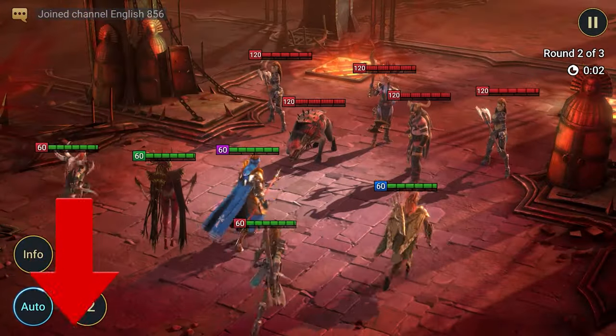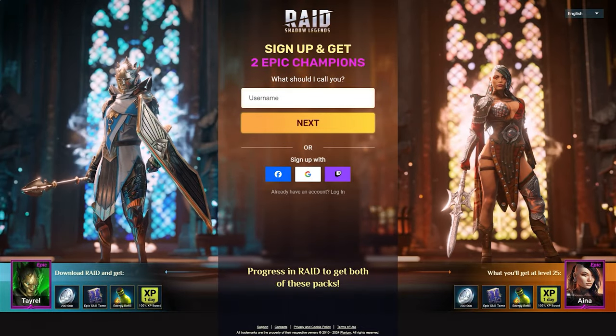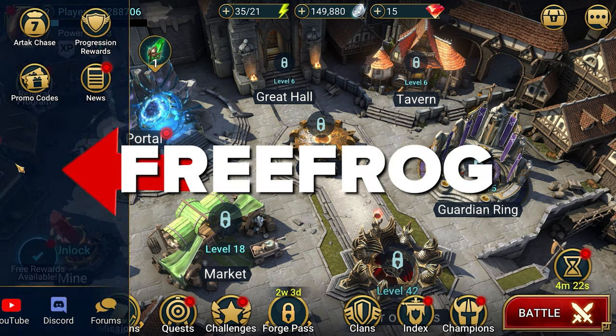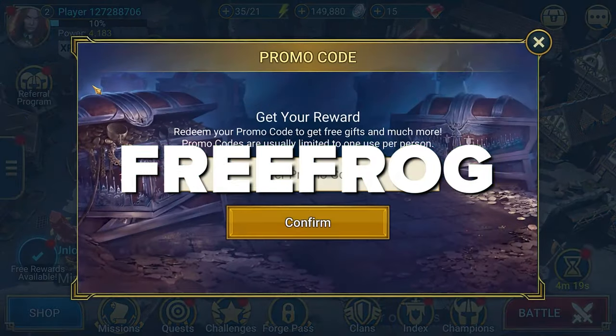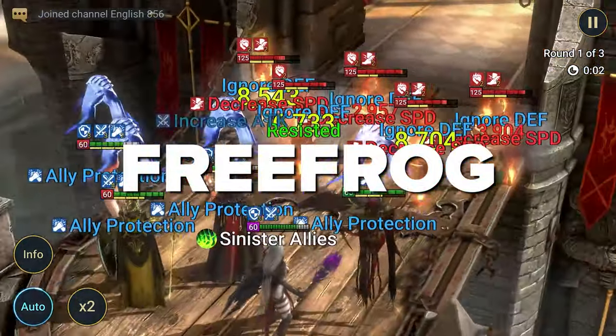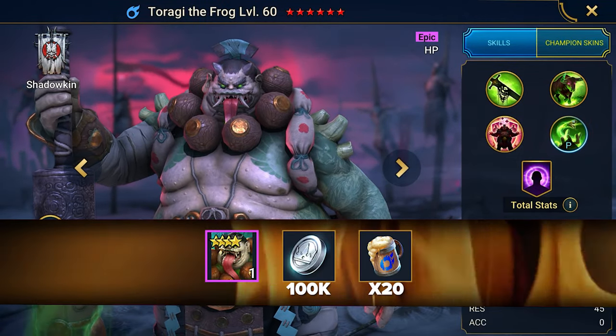In the description at the link, you are guaranteed to get an exclusive bonus — two epic champions, Tyrell and Aina, and an excellent set of resources for leveling up. Also, enter this promo code in the game menu on Android and PC, or through a separate link for iOS devices: Free Frog. It gives the champion Taragi the Frog and some leveling resources.